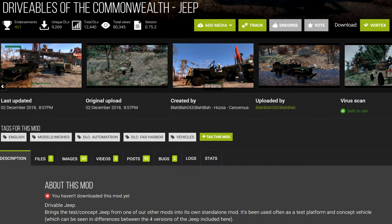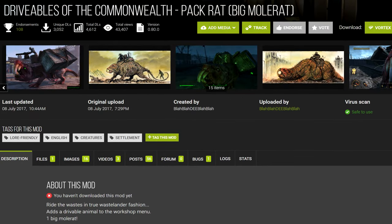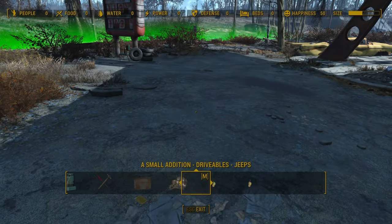Our next three mods are all made by the same person and share a lot in common, so we'll go over them all at once. They made a lot more than three mods but I can't be arsed to look at them all — suffice to say, they aren't very good either. First up is the Jeep, which crashes my game whenever I try to scroll over it in the workshop menu, so I can't review this mod. It doesn't work.